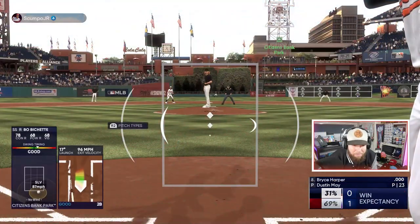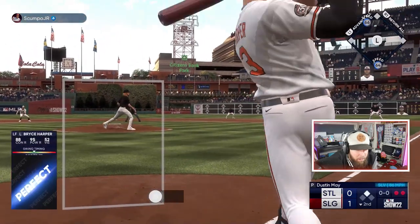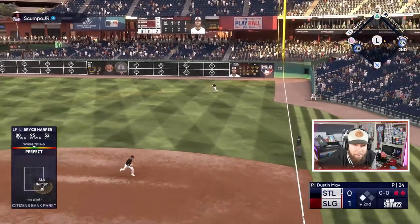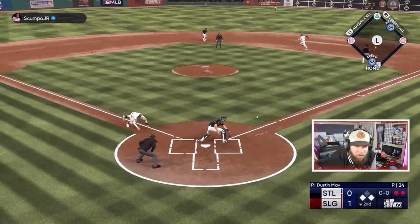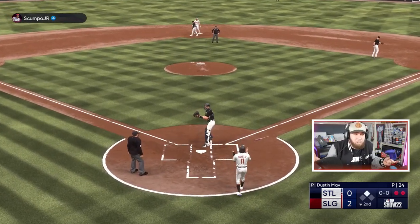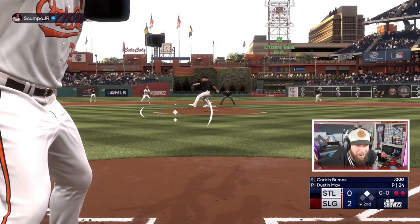Ripped to right — that's gonna score a run. It's an RBI double, back-to-back doubles! It's baseball, baby. The MVP — perfect, perfect single. Harper with the RBI single. Corbin Burns with two outs — we're up two.